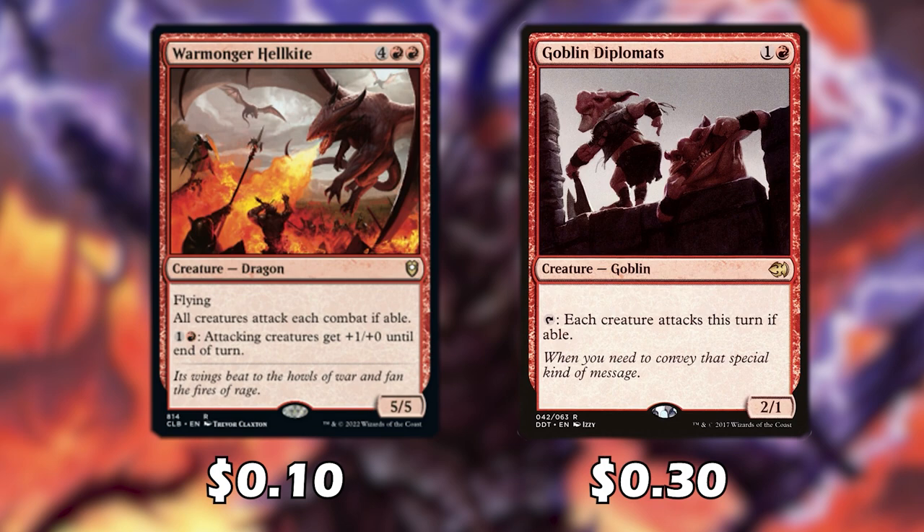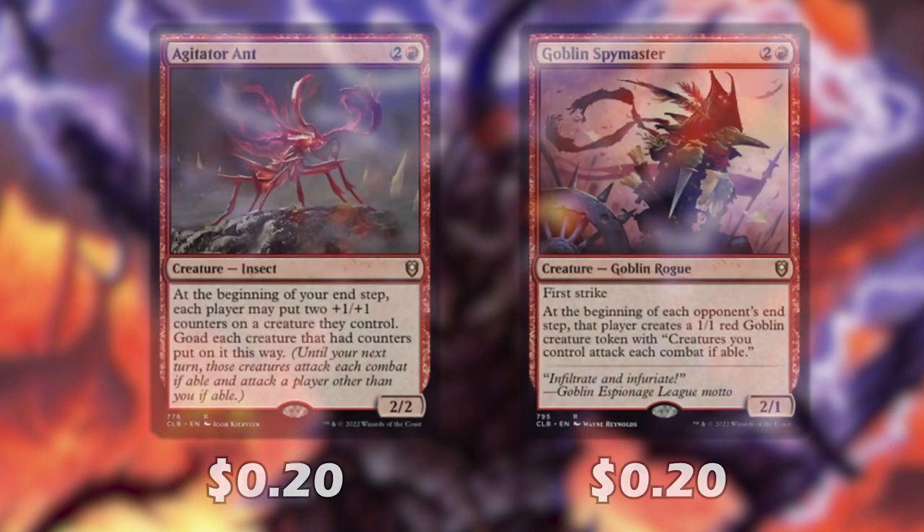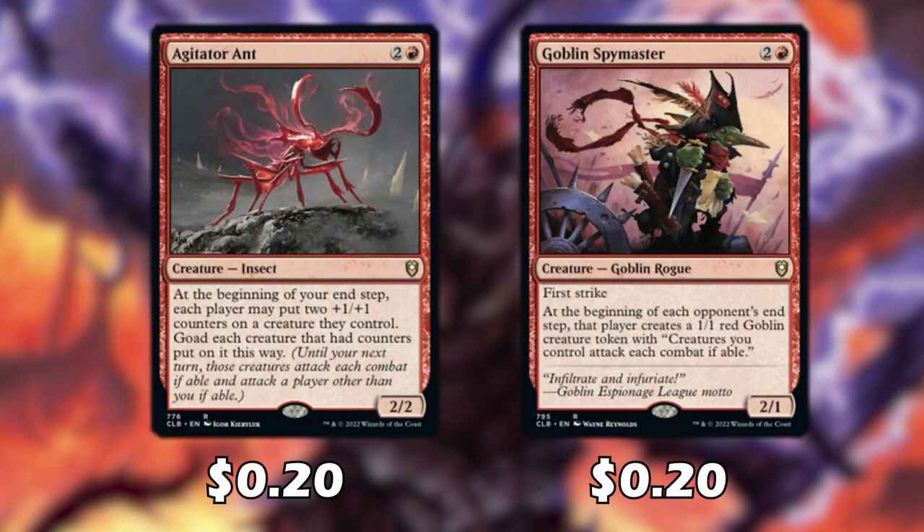Goblin Diplomats is another cheap way of just forcing our opponents to attack each other or making it so combat has to happen. With Agitator Ant, at the beginning of our end step each player puts 2 counters on creatures they control — until our next turn those creatures attack each combat if able and attack a player other than us if able. Goblin Spawn Master creates a 1/1 red goblin token with "creatures you control attack each combat if able" at the beginning of each opponent's end step.